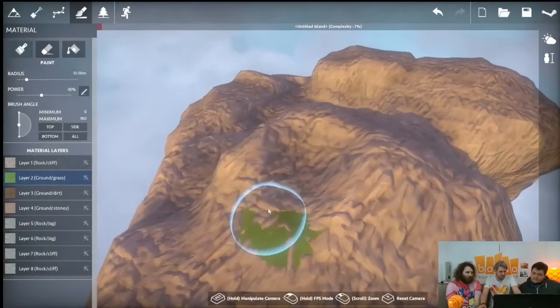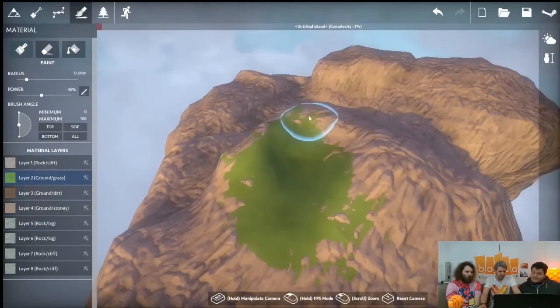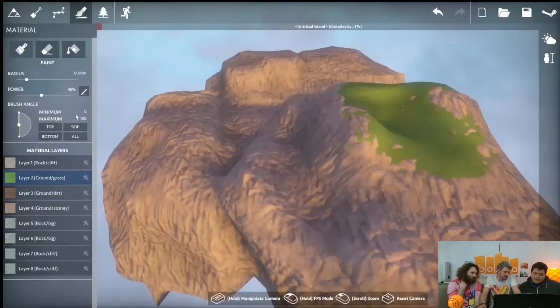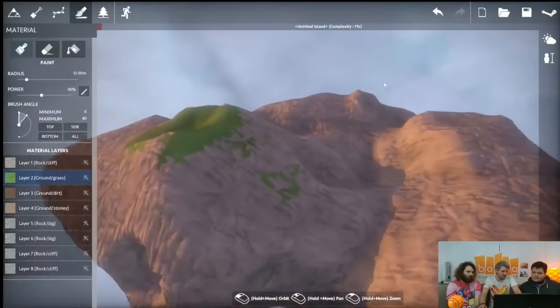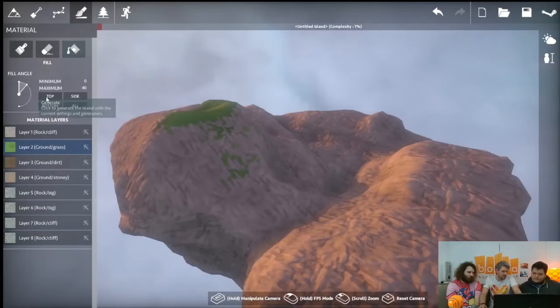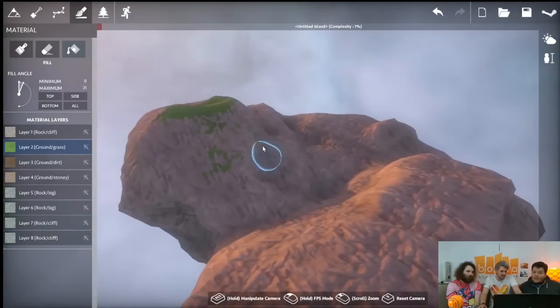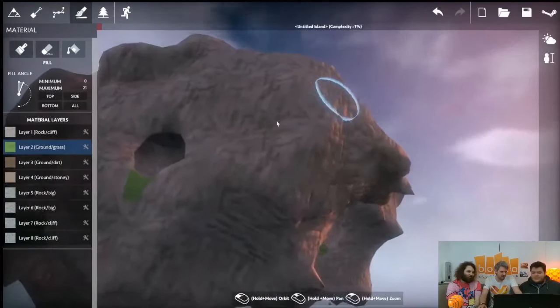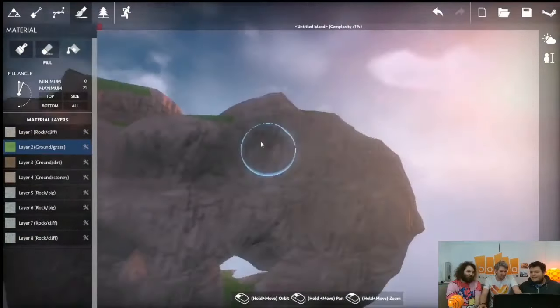You can just paint materials on. There's also a brush angle thing where you can say 'I only want to paint on the top,' so you don't have grass going down the mountain. You can also use that with a fill — just fill the top 20 degrees — and it will only paint the top. So all the sides and the bottom are left alone.